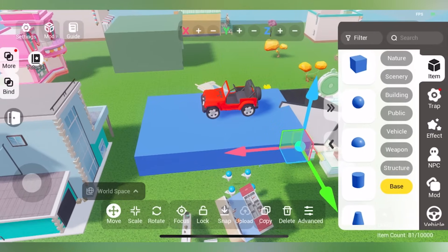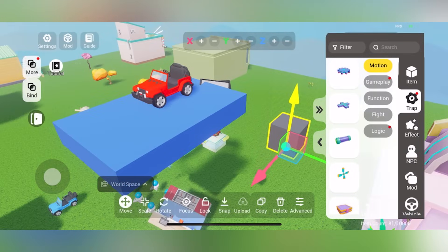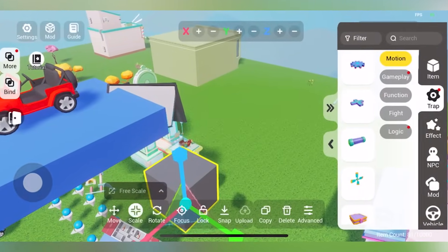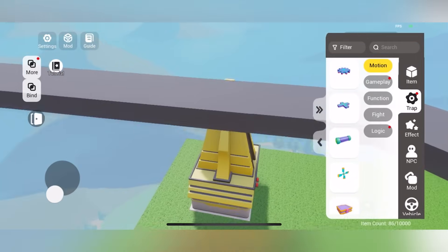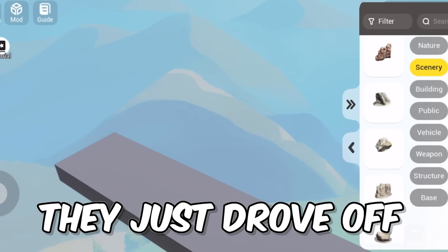I'm going to take one of the base plates and make it look like pavement. So now we have a light gray square that's supposed to be the road — that's actually kind of good. What if I just gave them a finish line and then had them drive off the side of the map?